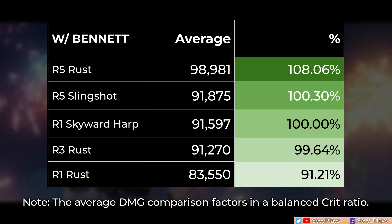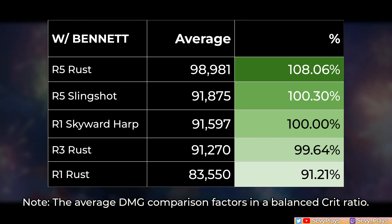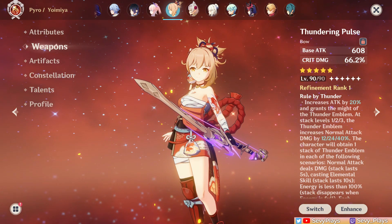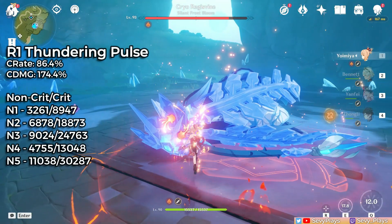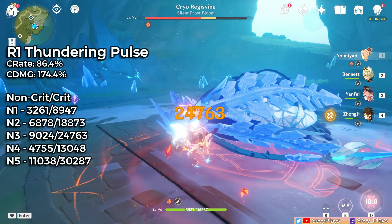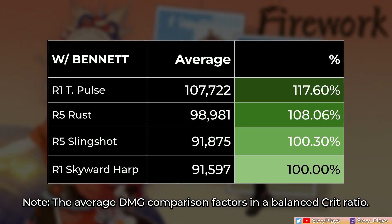So at R5, the Rust is her second best in slot, only behind the Thundering Pulse. At R3, it's very similar in damage to the Skyward Harp and an R5 slingshot. Then the Thundering Pulse is Yoimiya's best of the best, regardless of comp and buff scenarios. Since it's a crit damage weapon, I replaced the crit damage circlet with a crit rate circlet of almost equal substat value. As expected, the R1 Thundering Pulse pulls ahead significantly.